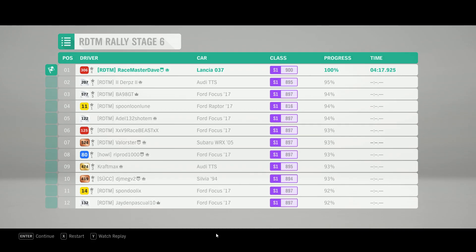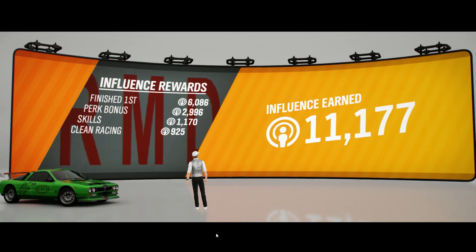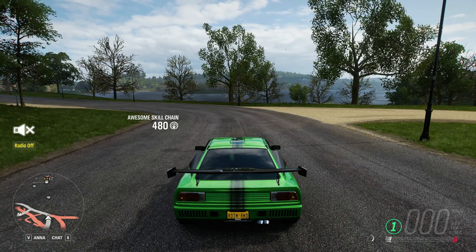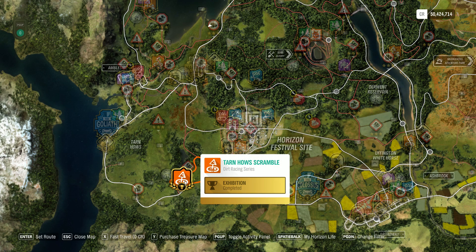RDDM Rally Stage number 6. We'll have a look on the map as well to see where it is — on condition that the game doesn't crash, because since the patch from yesterday there are all kinds of things happening. It has to do with the game not being ready yet, and it's already unlocking all kinds of new achievements on the Xbox app, but the achievements aren't properly running yet because the season only changes on Thursday. We sort of finish up in Mortimer's Garden, but we start all the way down at the bottom here on the Tarn Hows Scramble — that's where you'll find RDDM Rally Stage number 6. It runs from midnight till next Wednesday, as always.